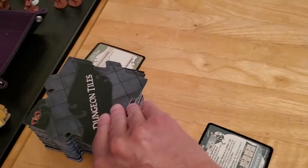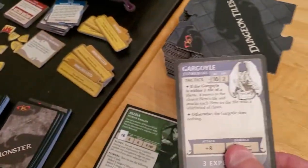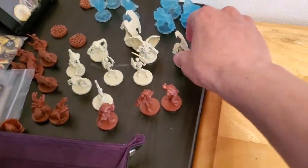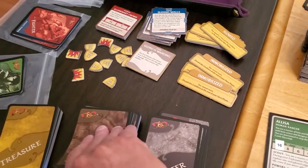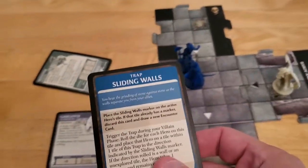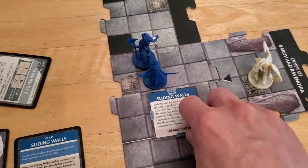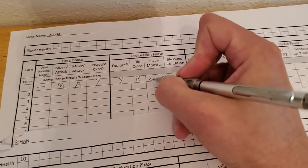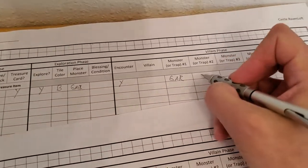Now she will explore. We place down the tile and draw a monster for Alyssa — it's going to be a gargoyle, one of the baddies. We place the gargoyle on the bone pile. And that's a black tile, so we will have an encounter, and it's going to be a trap. Things are not starting off very well. We place the sliding walls on this tile. Updating Alyssa's sheet: black tile, she got a gargoyle, and we did have that encounter — so she's got a gargoyle and sliding walls that will activate.